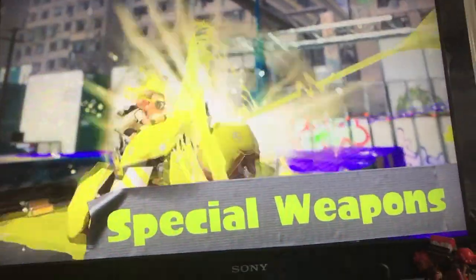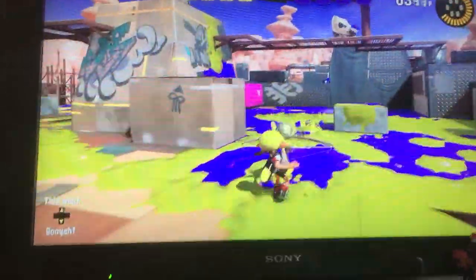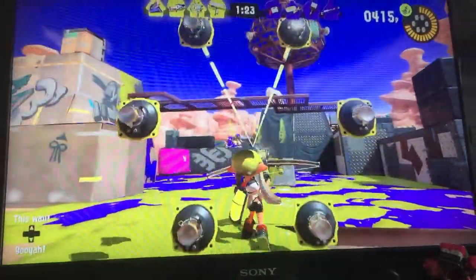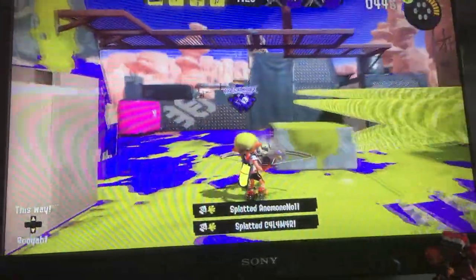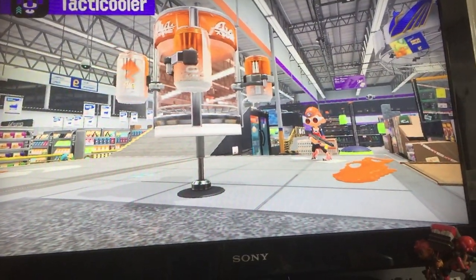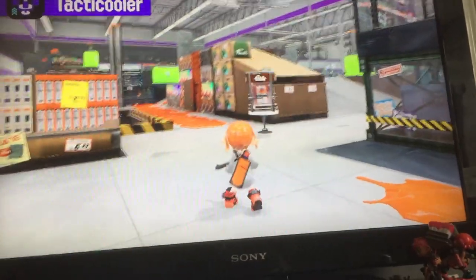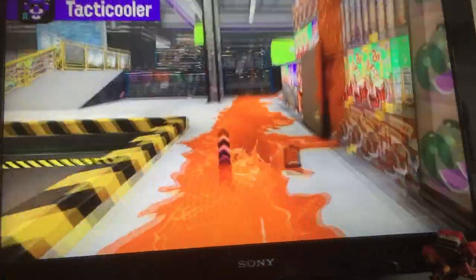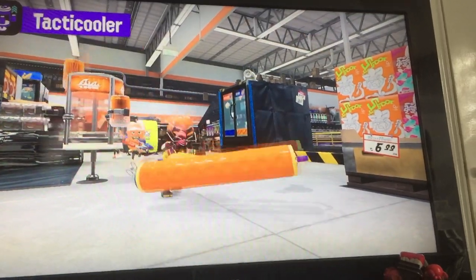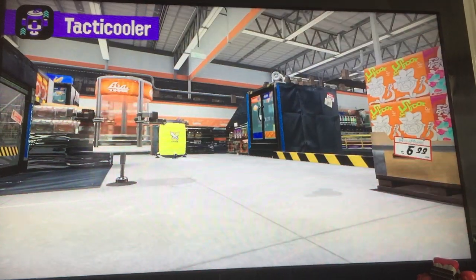Let's dive into the weapons that can help you claim even more turf - special weapons. As the name implies, these are special kinds of weapons that can be unleashed after filling up the gauge from inking turf. There are some new types identified. The specials in this game look more balanced than Splatoon 1 but a lot better than the ones from Splatoon 2. They come in packs of 4, so take one and share the rest with your teammates. I think that's a cool concept but we'll just have to wait to see how it does in the actual game.